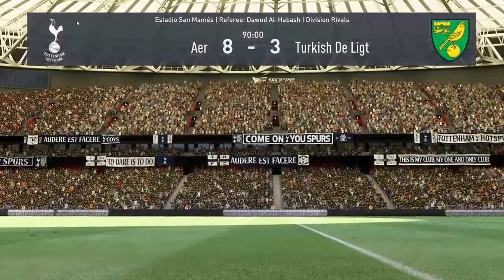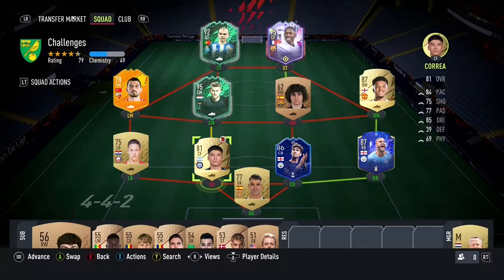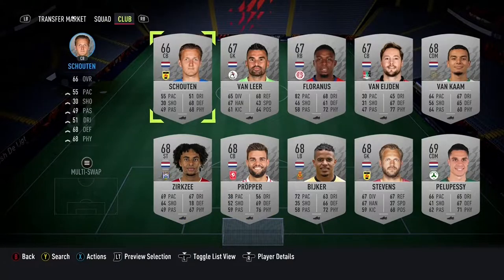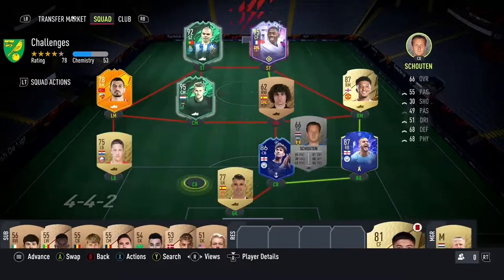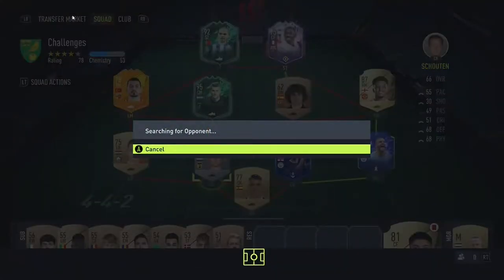Moving on to the second game, hopefully we can do a little bit better. I've just realised we can't use Correa, so I'm going to take him out and use a bronze for the second game - we're using Shouten. Shouten's going into the team for the second game instead of Correa. Correa will be very missed. Have I ever played FIFA?